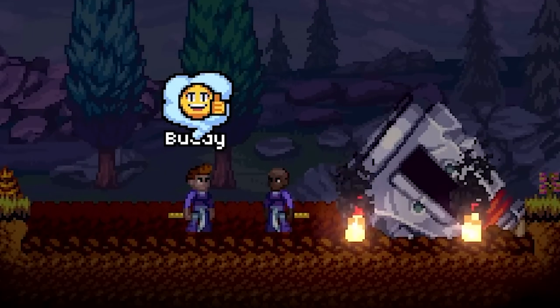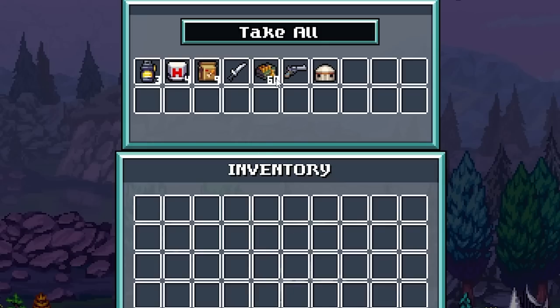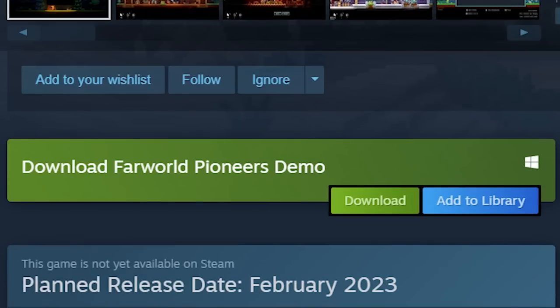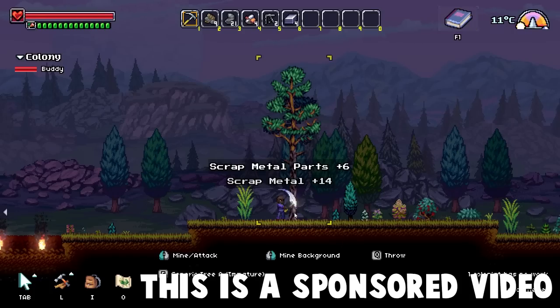Well, this is a tad bit concerning. We've crash landed on an alien planet in a game called Far World Pioneers. Thankfully, there's a little bit of loot for us to take. Also, if you guys want to play this game, there is a free demo right now on Steam on the Next Fest. You can check it out — there's a link in the video description. And this is a sponsored video.